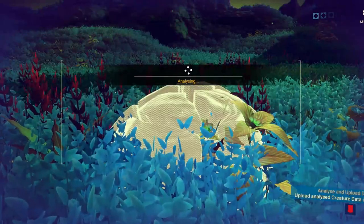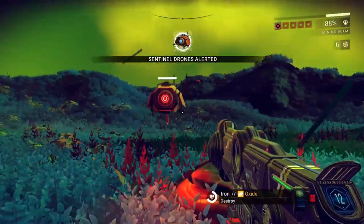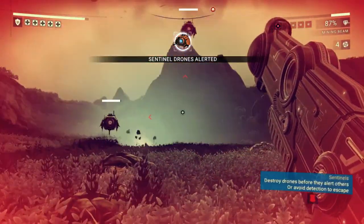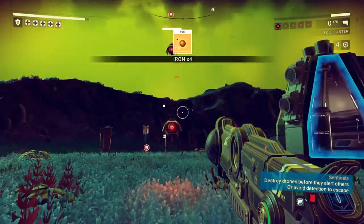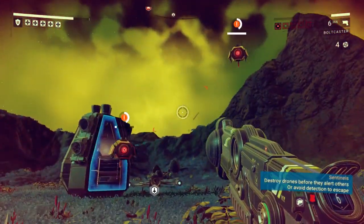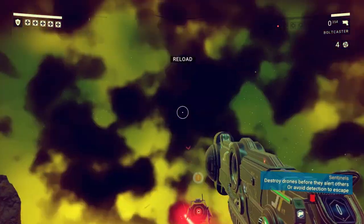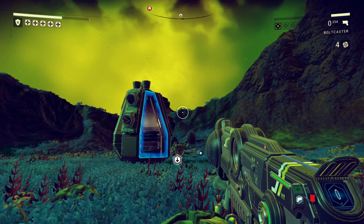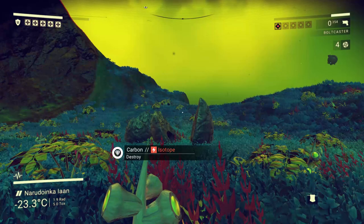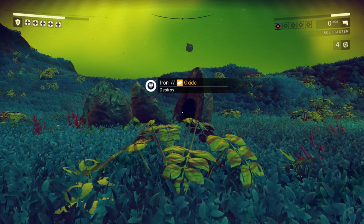Let's see if this is the same thing — we can mine here. This is the five-shot spread thing I was telling you guys about. He's dead. I need to put some stuff in the ship here — let's put the iron up, the gold up, and the iridium up. That was a pretty easy battle, right? Pretty cool. I'm also going to need a lot of carbon while I'm on this planet, so I'm probably going to end up making the Sentinels very, very angry.